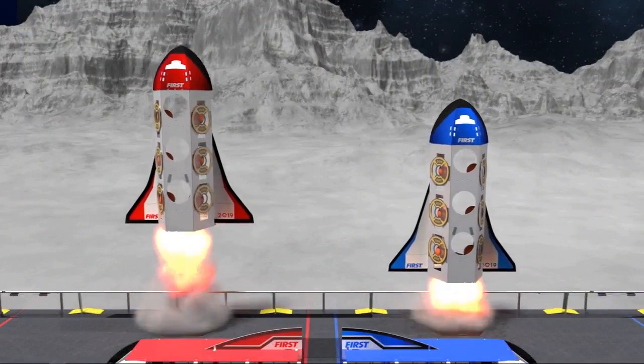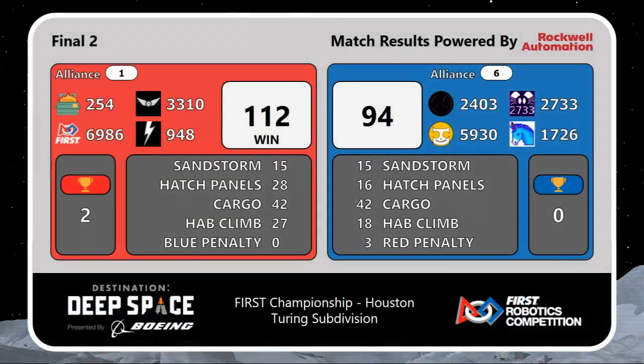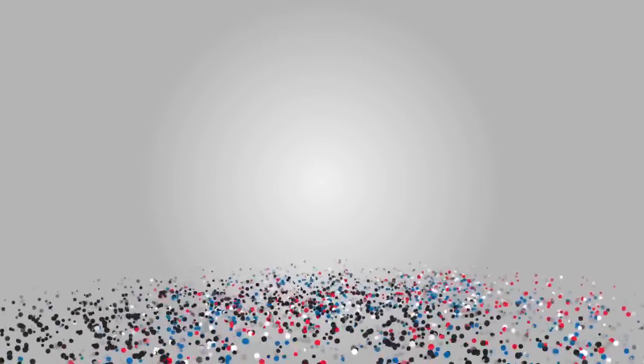Going to Einstein, baby! The Red Alliance won 12-94. Introducing your 2019 Turing Champions, led by the Captains 254.